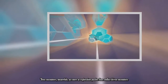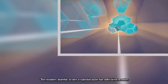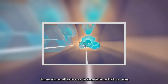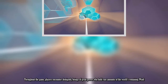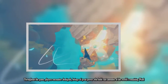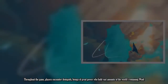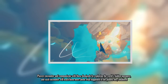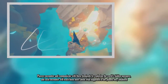Boss encounters, meanwhile, act more as exploration puzzles than conflict-driven encounters. Throughout the game, players encounter demigods — beings of great power who hold vast amounts of the world's remaining Wind. Players encounter and communicate with these demigods by exploring the world's hidden passages, and each encounter will teach them more about what happened to the planets they inhabited.